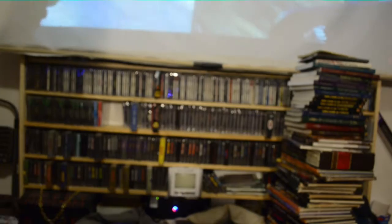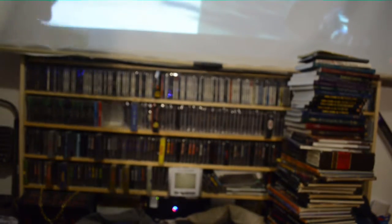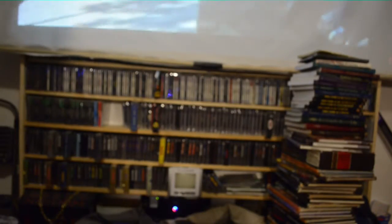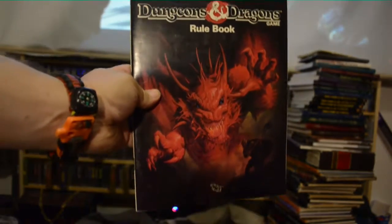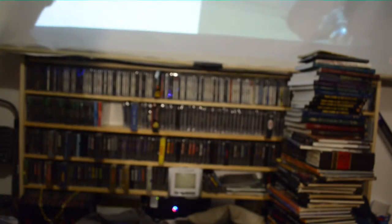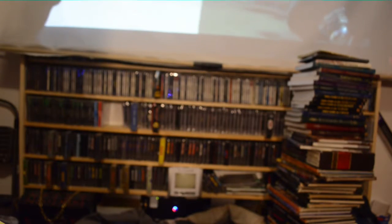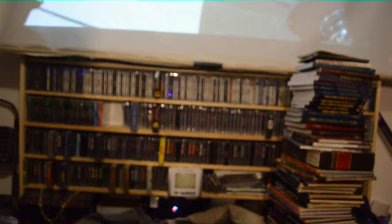A couple more Dragon magazines. This is a cool-looking rulebook — I don't even know where that came from, some box set or something I guess. The Secret of Bone Hill — it could even have come out of one of the early board games, because there was a board game me and my friends played. It wasn't bad but it's not the same as pen and paper. Quest for the Hearthstone.